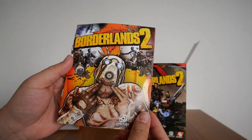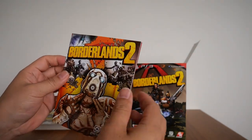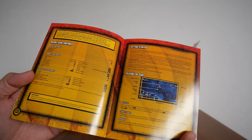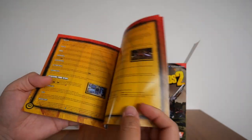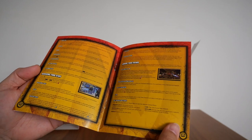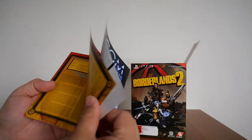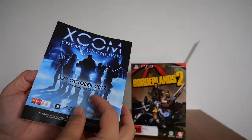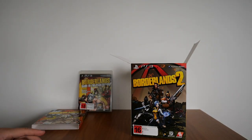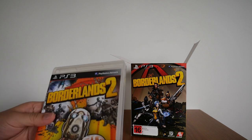There is the booklet — it's thin, but it gives you all the necessary details: controls, getting started playing the game, teammates, joining and playing co-op, split-screen, and all that. Then you've got the support page, one page of notes, and the back.